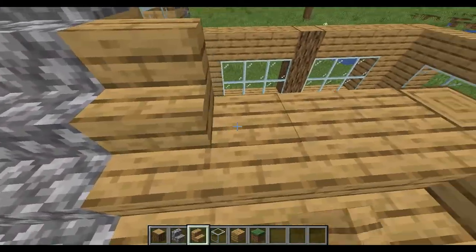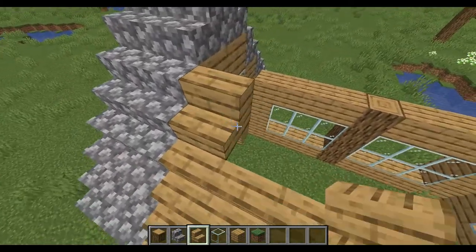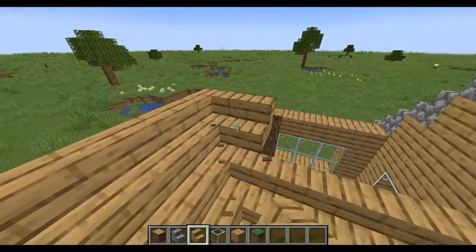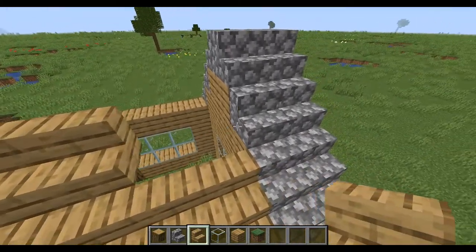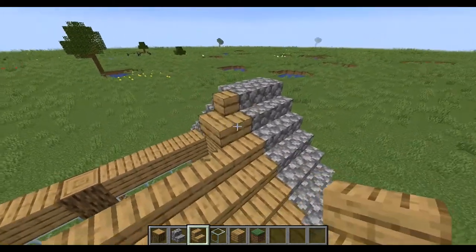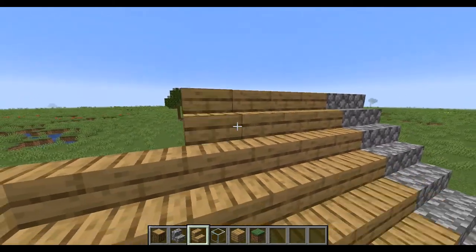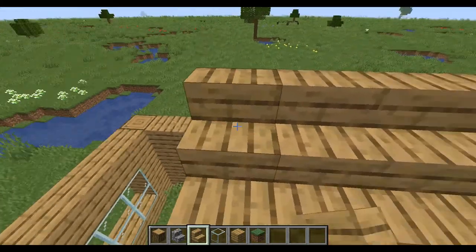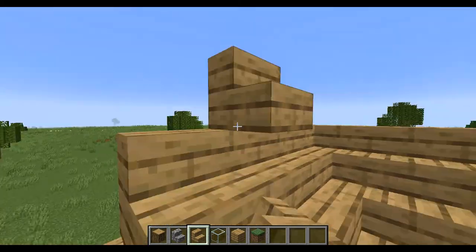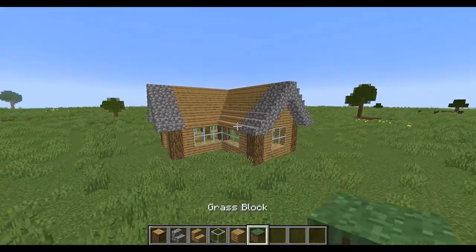Then get more wood planks and build it up like that, just keep going up. We're going to do the interior soon but right now I'm showing you the outside. Make sure the stairs are positioned correctly — once you get it right it looks super nice, like a real house.